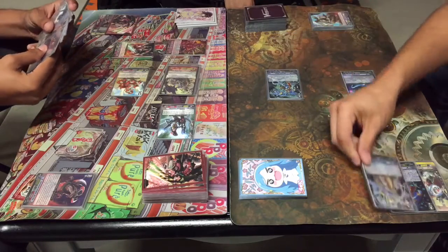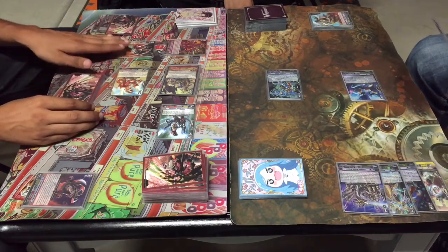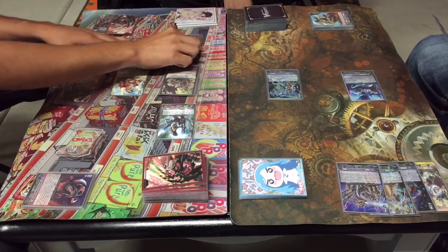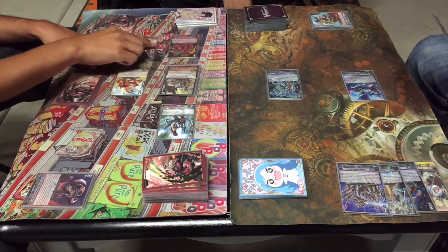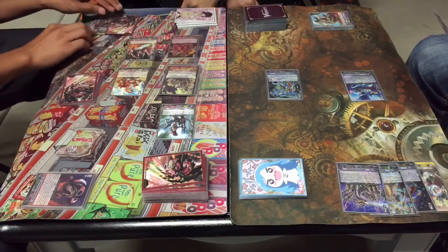First — no trigger. Second — no trigger. No trigger. Now let's go ahead and attack Vanguard for 16. Plus 2 triggers at 26. And I will activate Jigsaw Swords as we go.